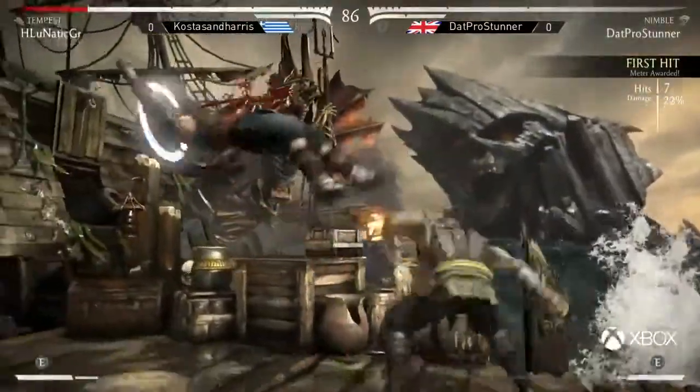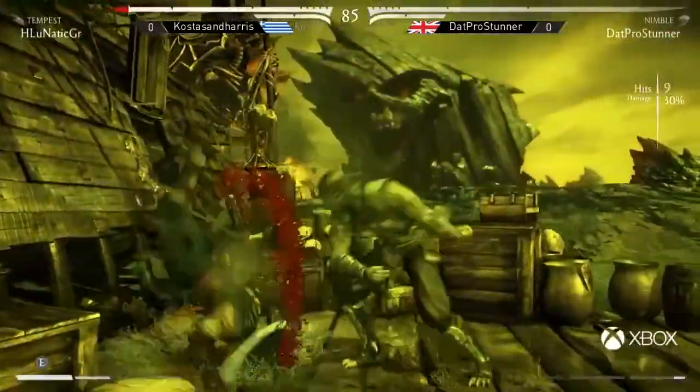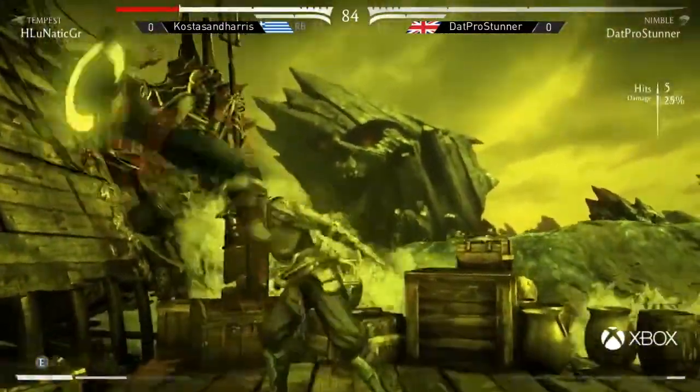He bags himself first hit, uses the bar. Corner carry, gets the damage — 30%. Meter burn! And that's a guarantee. He told us about it. Here comes a conversion.